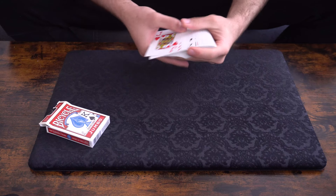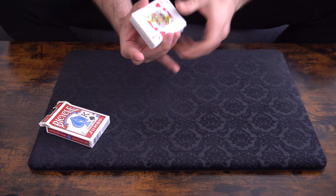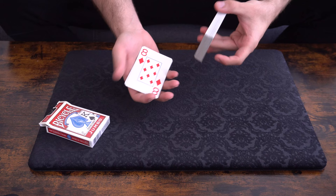For this effect, I'll need a shuffled pack of playing cards from which you will pick a card. As I'm just peeling off cards like this, wherever you say stop — for example, the eight of diamonds — that's going to be your selection. It could be the joker, it could be the ten of clubs, wherever you want to just say stop, please.